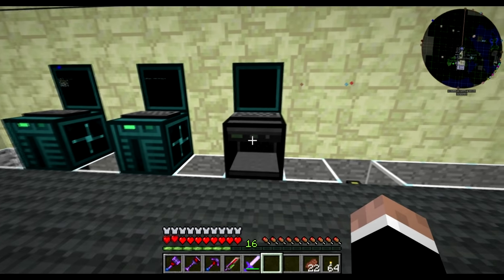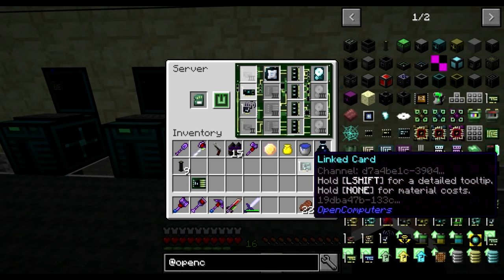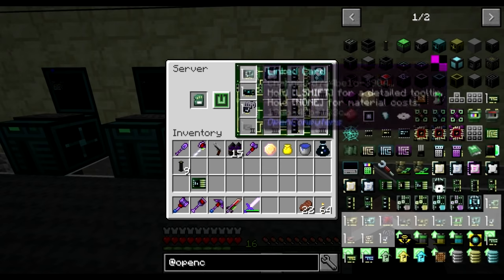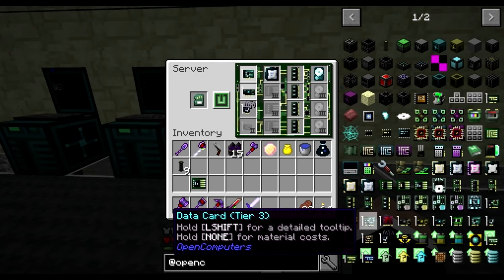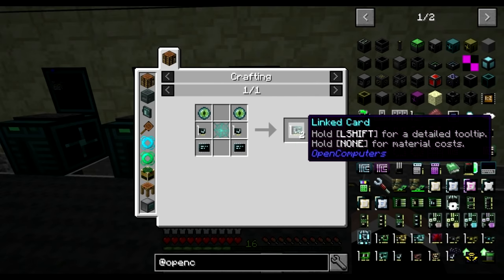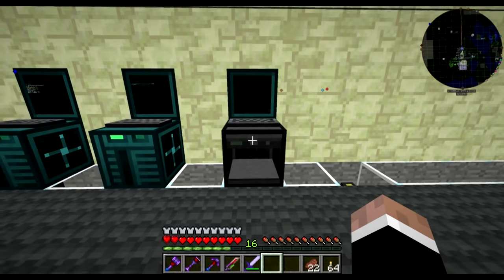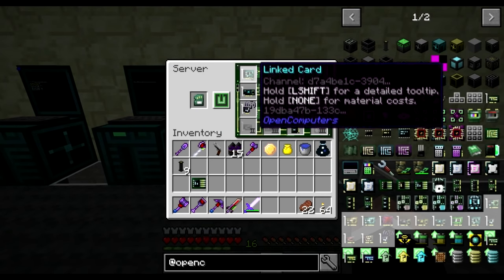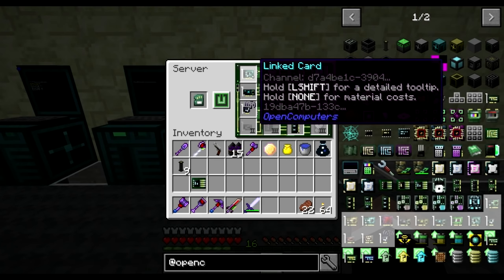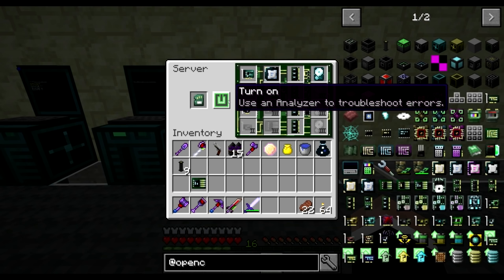The way around that limitation is to use something called a linked card. It's a tier 3 card that works a bit like a network card, but it sends a message between itself and its partner. You do the crafting recipe and you end up with two cards linked to each other. If I want to talk to multiple remote sites I'd need to distribute packets, but I only have one remote base so one linked card is enough.